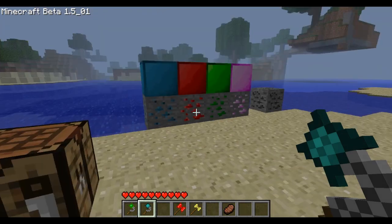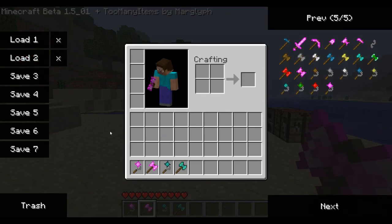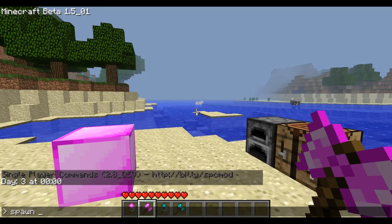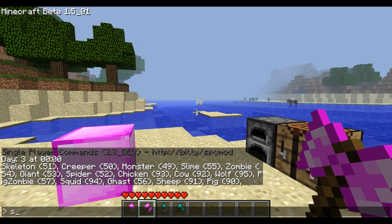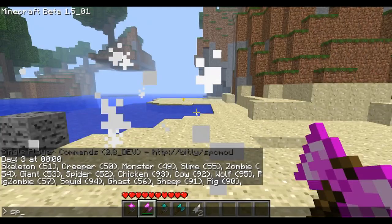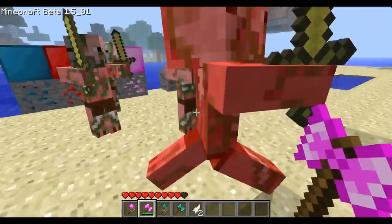I'm going to show you exactly how good these weapons are. I'll use the two strongest. Let me set the time to day and spawn a couple of zombies — I'll try about five of them. Actually, I'm going to spawn pig zombies from now on because they don't burn, which is nice.